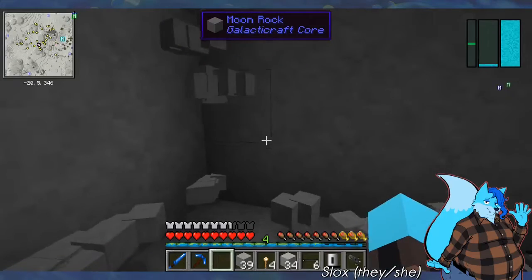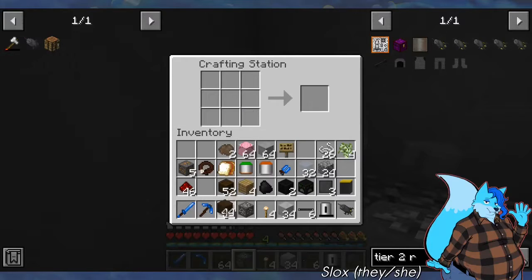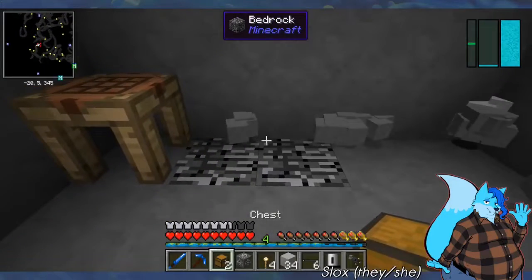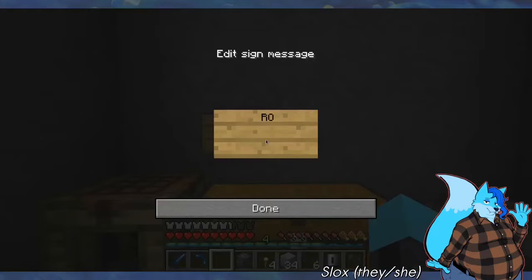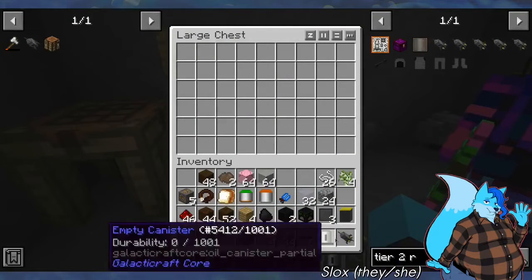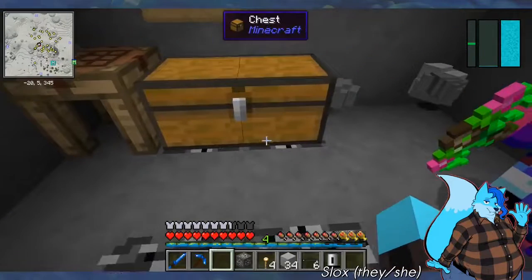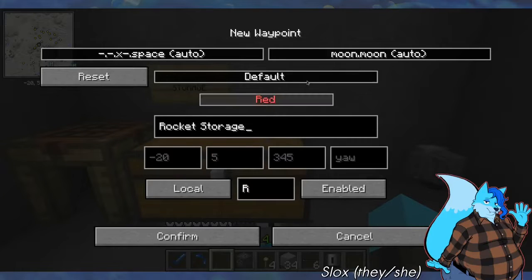I didn't know the moon would be so covered in moon stuff. It's almost like we dug a hole straight to the planet's core. Well, this is good, because it'll be really safe. Then we do a double-decker chest and a sign that says rocket storage. The meteorite can't get to this thing. If we just leave the rocks where they are, I'm going to teleport up and acquire some bouncy materials. I'll be down here.